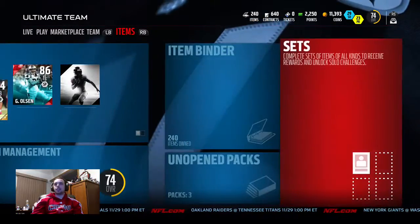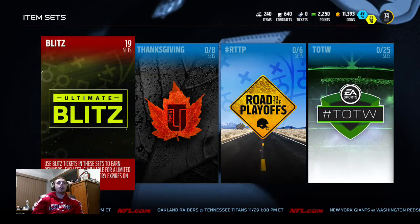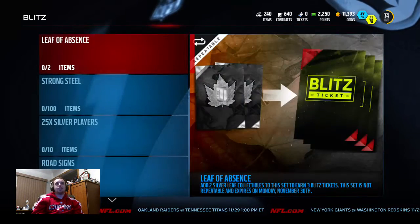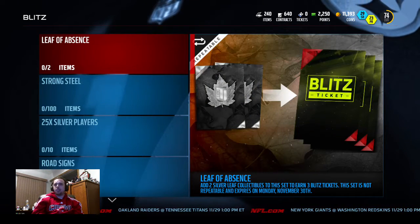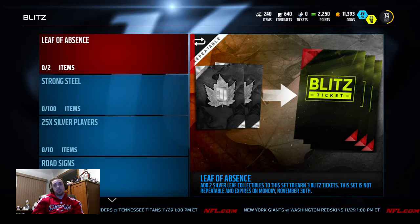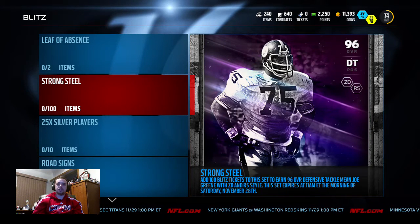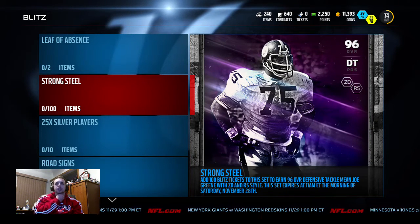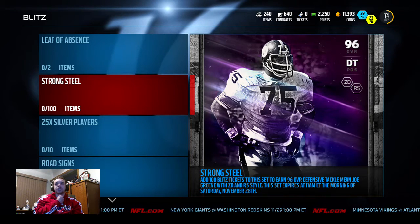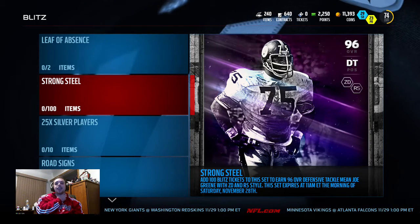Let me show you guys the new content right now with these blitz cards that are out. I'm actually excited to pick some of these up. Here we go - the blitz sets that are out right now. This one is up permanently: if you have two silver cleave collectibles from the Thanksgiving promo you get three blitz tickets. Right now it's 650. If you add 100 blitz tickets you get a 96 overall defensive tackle - Mean Joe Green. That set expires tomorrow morning at 10 a.m. my time, 11 a.m. Eastern.